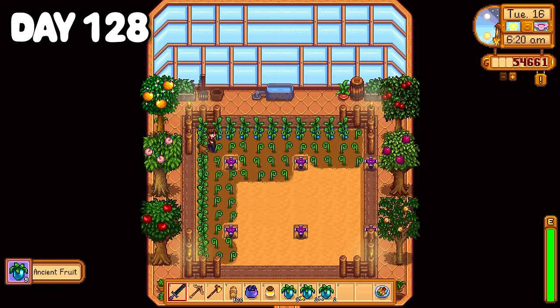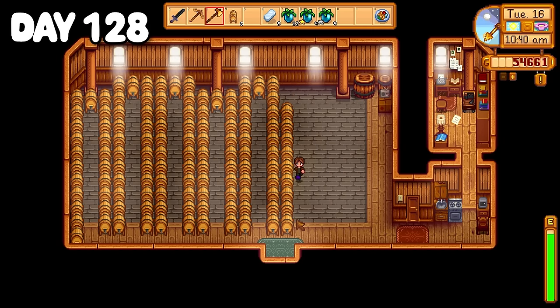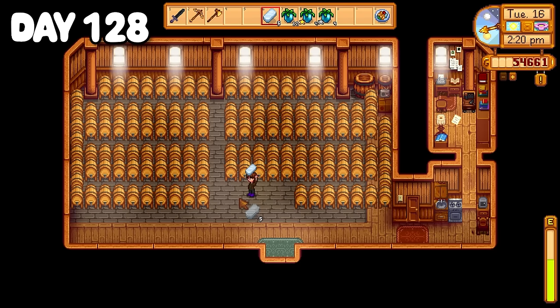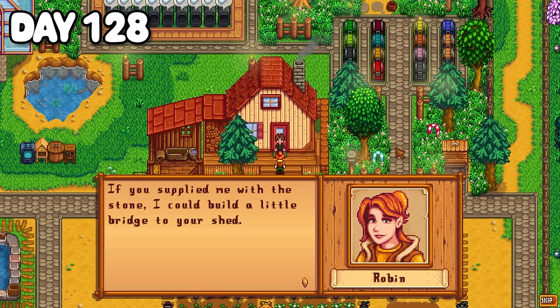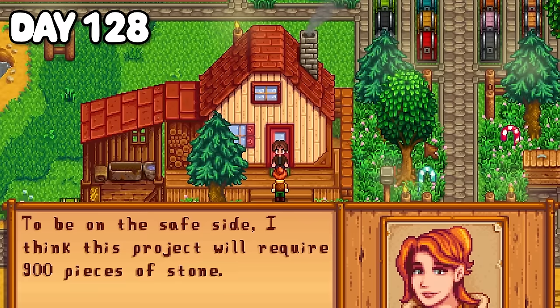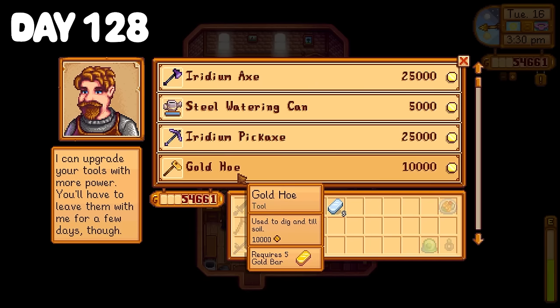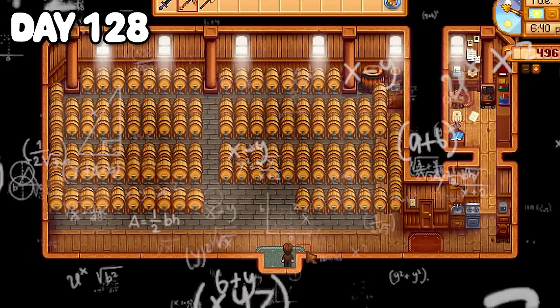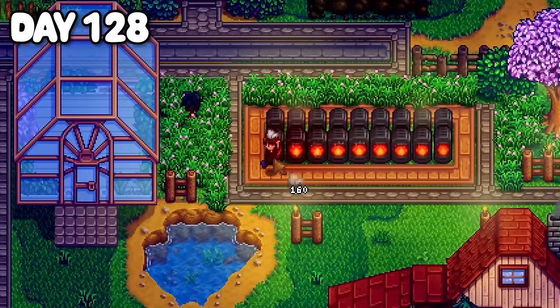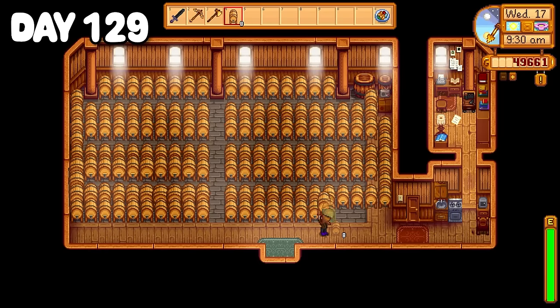Day 128 I started by picking my ancient fruit, petting my animal friends, and laying out my kegs in the shed. It wasn't entirely filled up but it was looking pretty good. I dumped my ancient fruit into the kegs and found Robin on my doorstep — now that the shed was refurbished she was offering to build a bridge over to it for only 900 stone. With last night's injection of gold from my ancient fruit wine I headed to Clint's and got myself a steel watering can upgrade. That evening I was in and out of the shed figuring out how many kegs I'd need to fill the bottom floor and smelting ores, which took me all the way to bedtime. Day 129 started with farm chores before adding 30 more kegs to the shed.